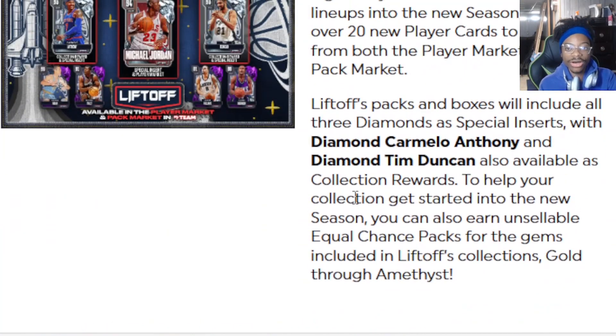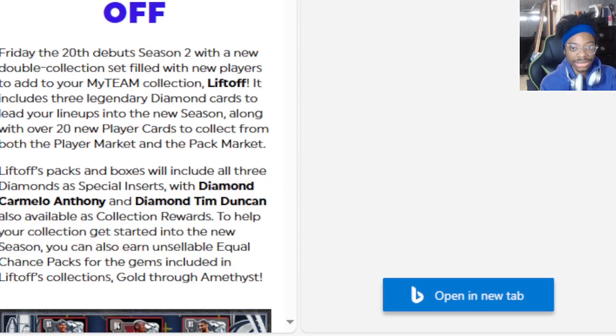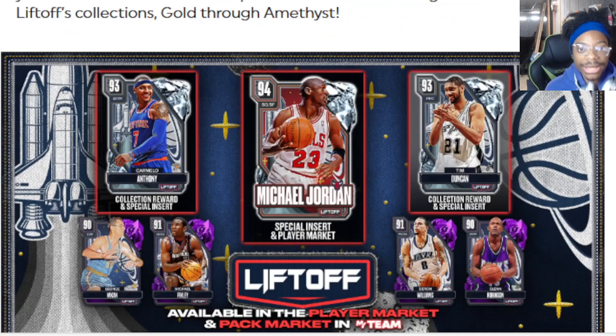Okay, get ready to lift off. Friday the 20th drops Season Two with new double collection sets filled with new players to add to your MyTeam collection. We got a 93 Carmelo Anthony — let me try to zoom in on that. Okay, that's a lot better. Melo is a small four, power forward. We also got Darron Williams and Michael Finley.